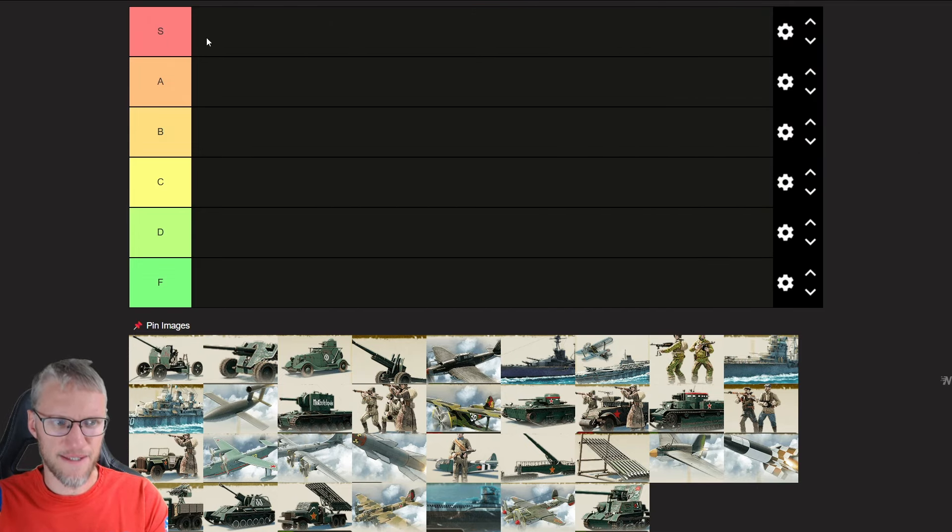Let's go over the different tiers. S-Tier units are overpowered — you build these to get an edge on your opponents. A-Tier are very powerful and useful in almost all situations, and no army should miss out on them. B is very strong and useful. C can be a solid choice but has downsides. D has some niche uses. And F is completely useless.